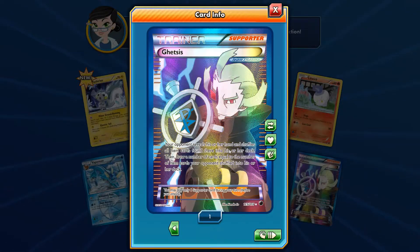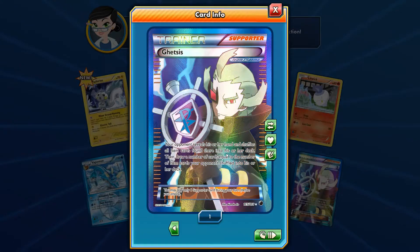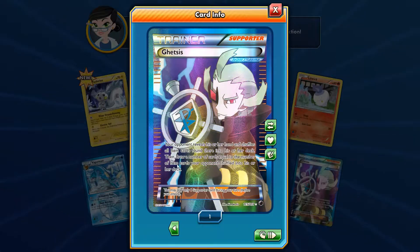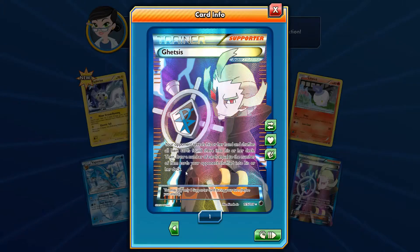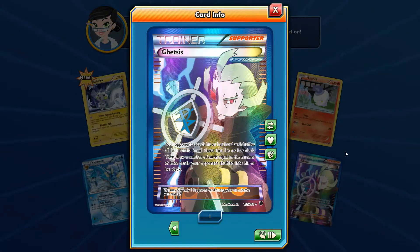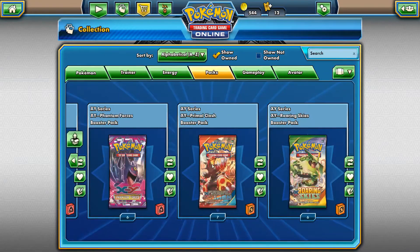Your opponent reveals his or her hand and shuffles all items found there into his or her deck. Then draw a number of cards equal to the number of item cards your opponent shuffled into his or her deck. That could be pretty useful. That is sick. I love that. That's our first really good pull. Nice - that's one for the collection.